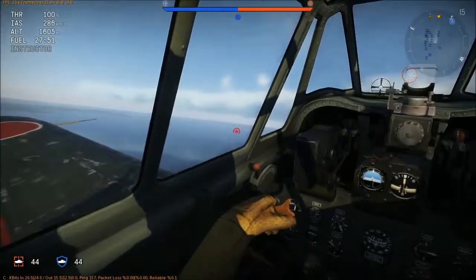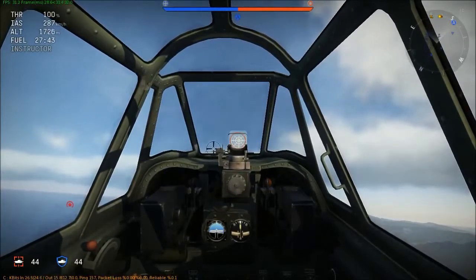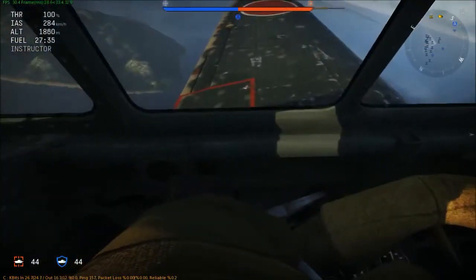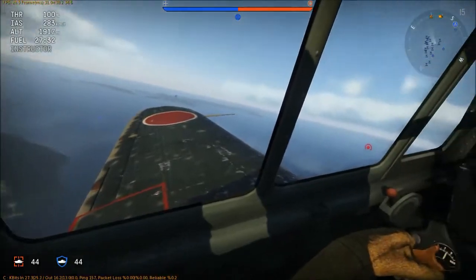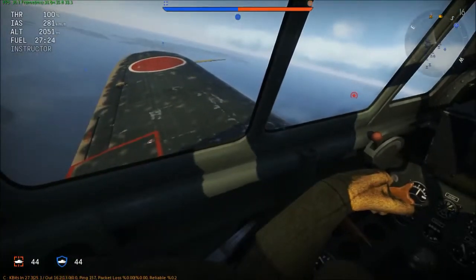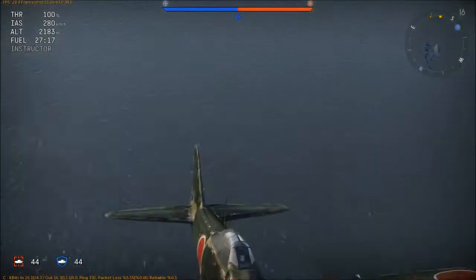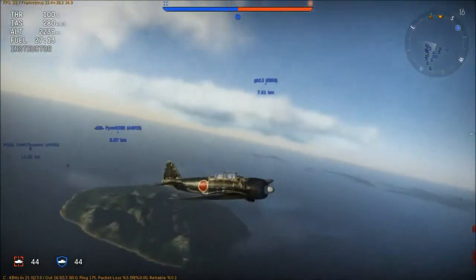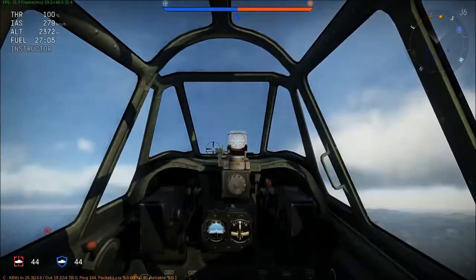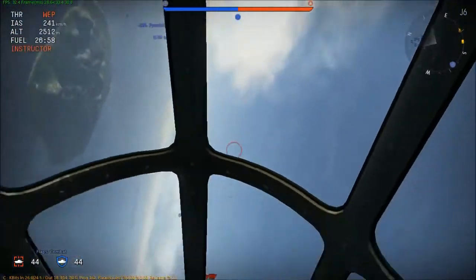The Spitfire Mk 16 is a much later war model; this Zero is a 1942 or 1943 model. Unlike the Hispano cannons, the Type 99 cannons are actually inside the fuselage — you can see those holes in the yellow part; those are the cannons right there. The 7.7mm machine guns are also visible from the cockpit. I'll go join my teammates.